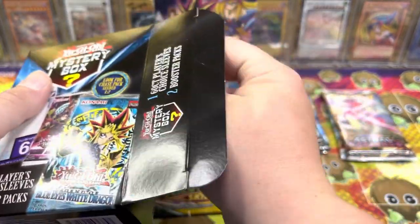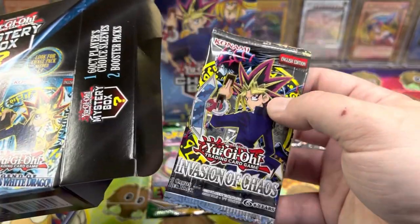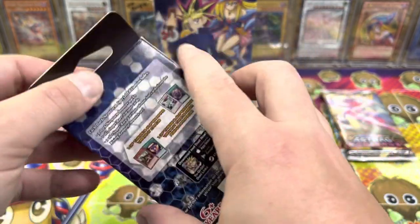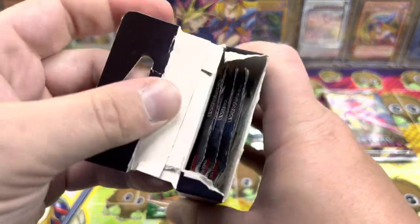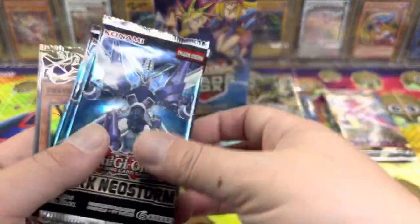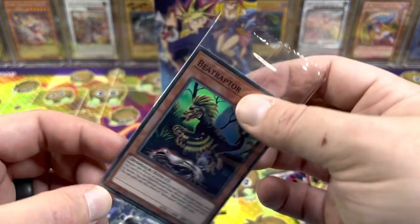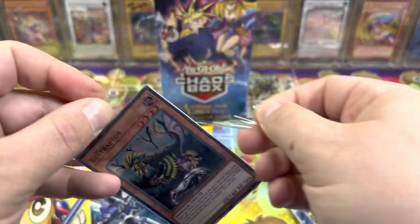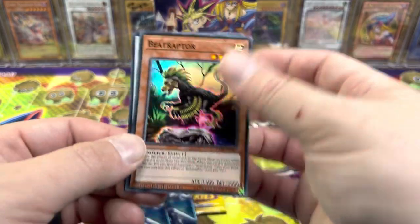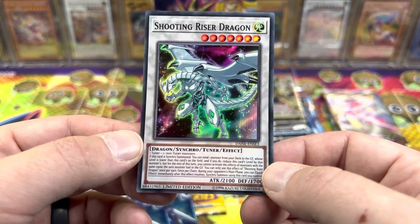This one was a fat one — we've got the Player's Choice Sleeves, an Invasion of Chaos, and a really thin Dark Neo Storm Special Edition. Word to the wise: if you pick up some of the mystery boxes that are this size, feel around for the fat ones. We got three Dark Neo Storm and a Beat Raptor — wait, there's two cards. We could get Shooting Star — it's Shooting Riser Dragon. I think this is like two or three bucks right now; it just came off the ban list. Very cool.